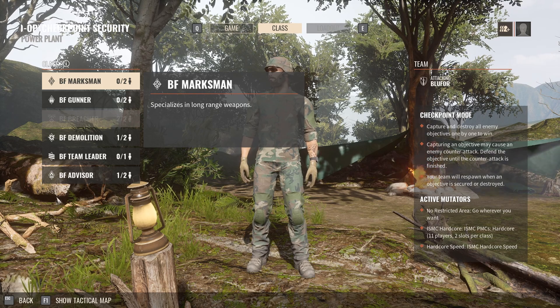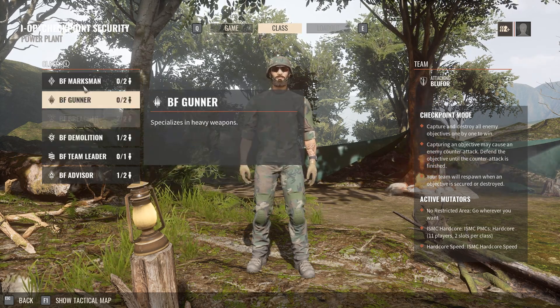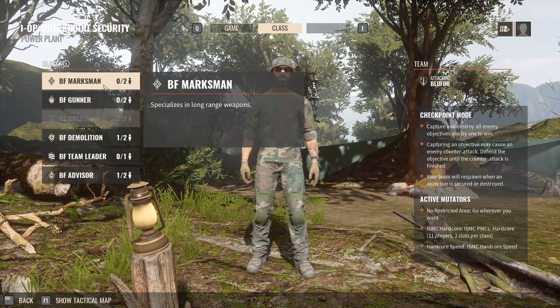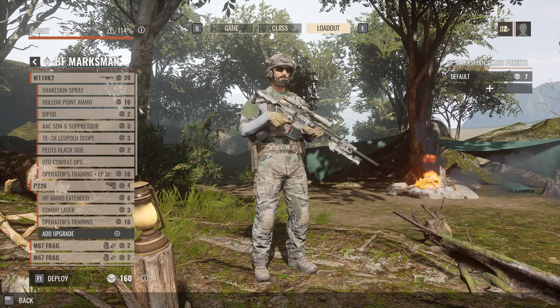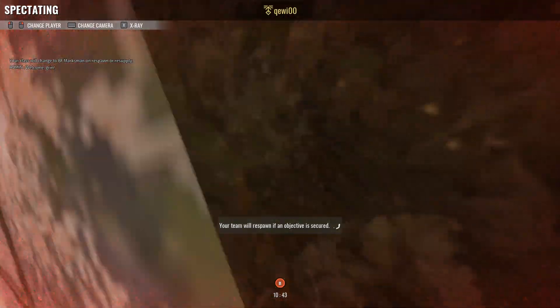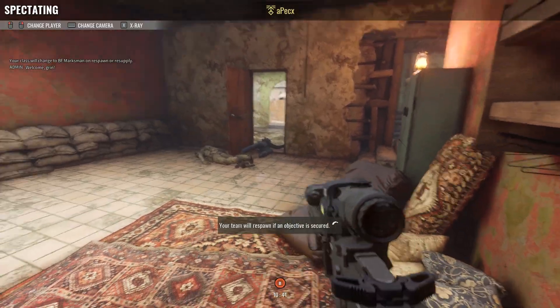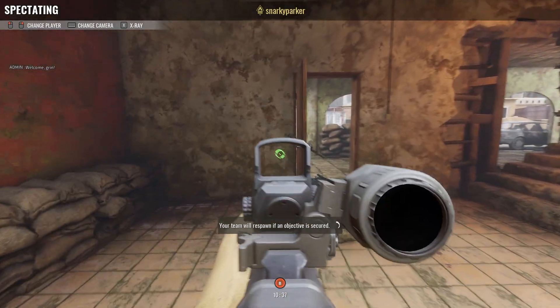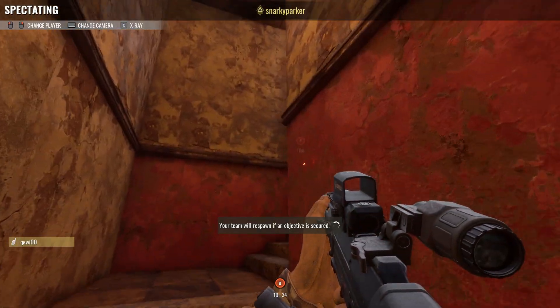So guys, we're in the game here. The ISMC mod has been successfully installed. I already had it installed but for the sake of this video it is working correctly. You'll see everything looks good here — Deploy, Browse — everything on the server is working fine, I don't see any major bugs or anything. It's pretty much that simple guys, just follow the steps and it should work for you.